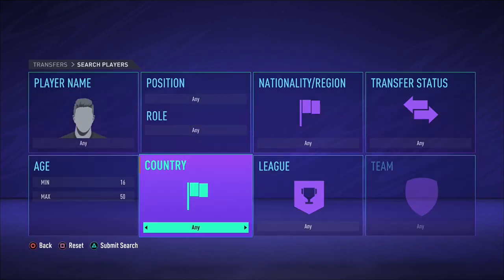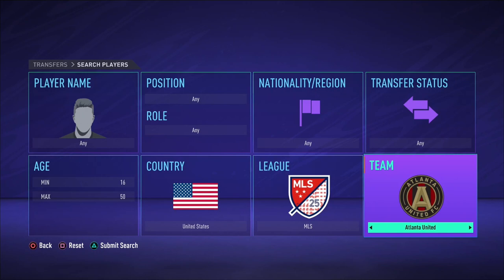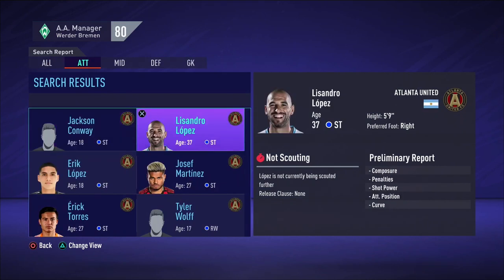We will now have to look at feeder clubs. I would suggest to choose 5 clubs from different countries that are in FIFA 21. You can take a look at your squad first before choosing the feeder clubs and see where your club buys most of their players from.